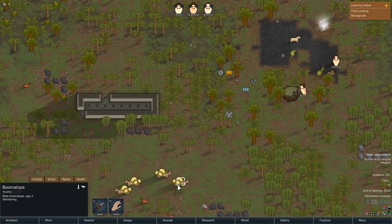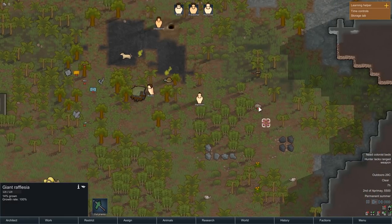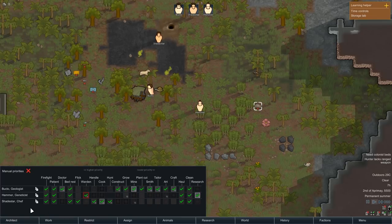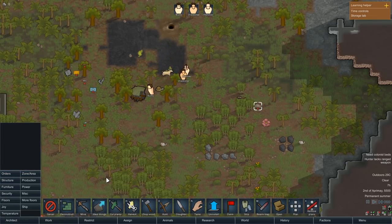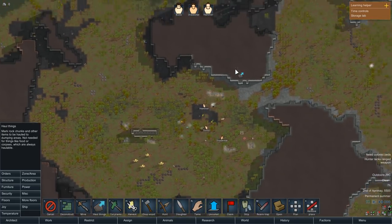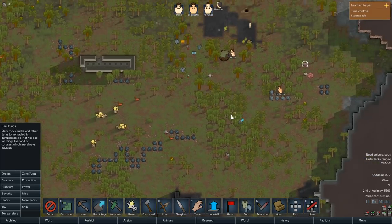Deconstruct the ship chunks — we've got a building here. We've also got boomalopes. Do boomalopes just explode? I assume they do. I'm just going to tell them to haul all the garbage we've got lying around.